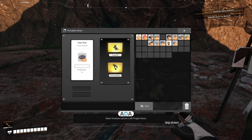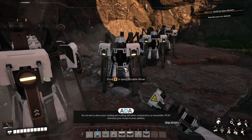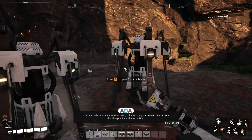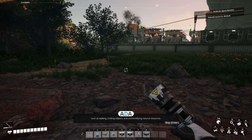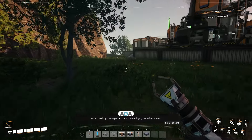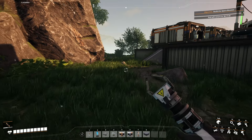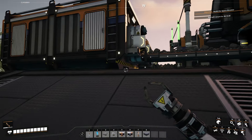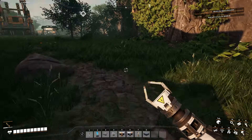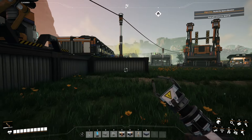Humans cannot craft project parts. Do not worry about your inadequate crafting skill when compared to an assembler. Fix-It cherishes your innate human abilities, such as walking, striking objects, and commodifying natural resources. Huh. You really know how to turn that phrase there, Ada.